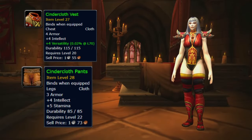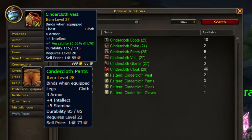Then we have the Cindercloth Vest and the Cindercloth Pants. Both can be created by players with a tailoring profession and might be purchasable from the Auction House.